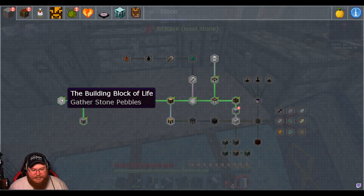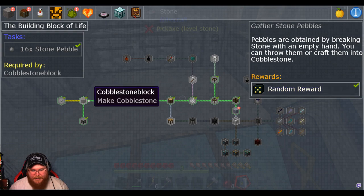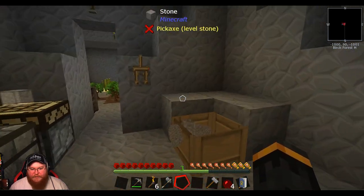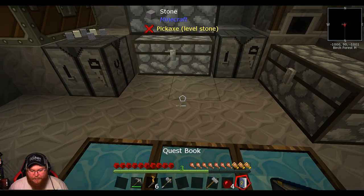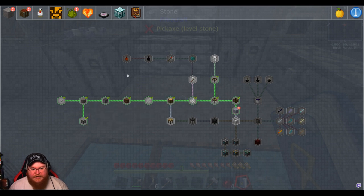As you can see, we started with the building blocks of life. We basically just got some pebbles — when we first start off, you can break a stone with your hand and basically go from there. So we just went through and did all the quests. And as you can see, unlike normal Stone Block, there are some mods that were removed and some mods that were added.